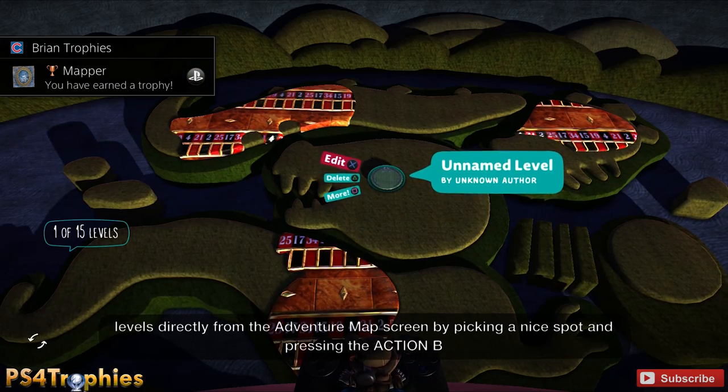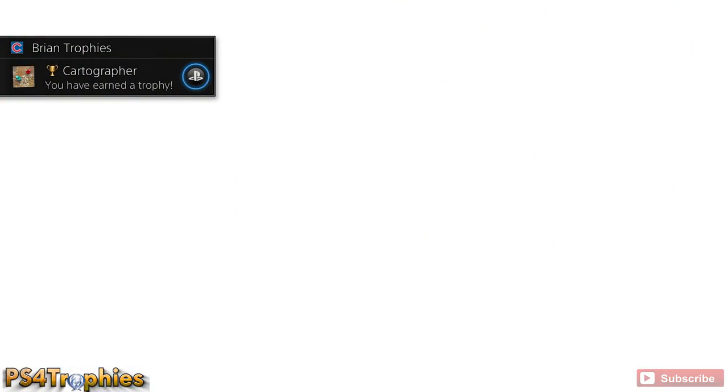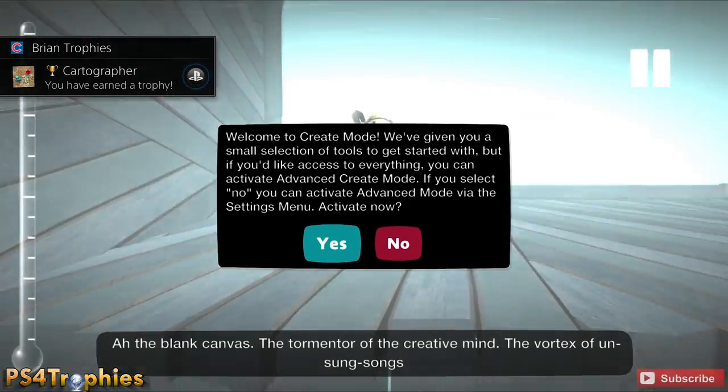Now all you need to do is start a new level and you'll earn the Cartographer trophy. Simple as that — and that one's a gold one too.